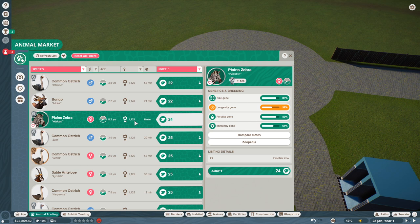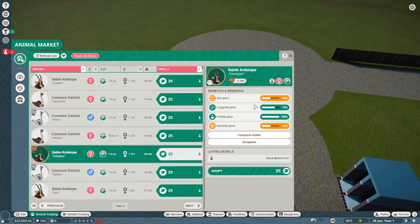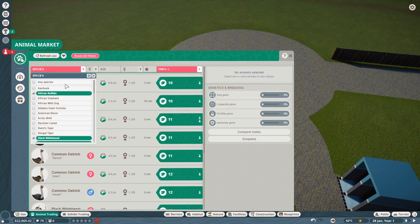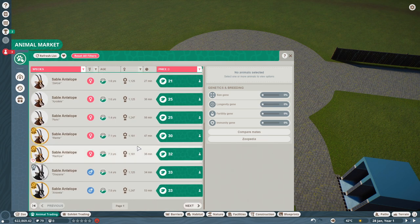A zebra for 24 credits, but it's already quite old. Let's look for something else. Fertility gene 100 — okay! Black market zoo — I buy it! That's the female and we obviously need a male. It's going to be sable antelope. Let's find a male — can we have something better for 30? Wow, for 33 leaves I'm liking this one a lot.